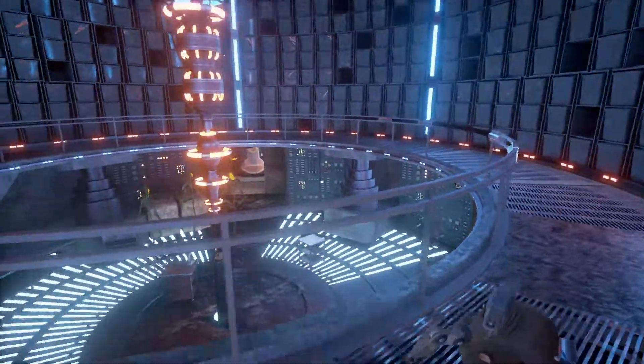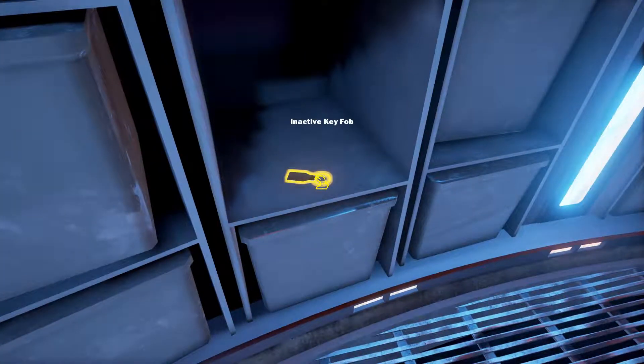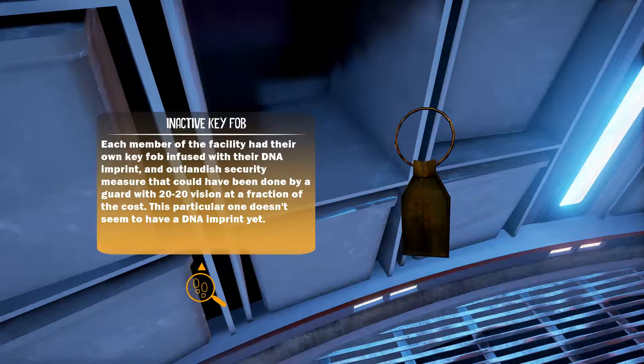I'm back with Maze. Up here I found an inactive keyfob. Each member of the facility had their own keyfob infused with their DNA imprint, an outlandish security measure that could have been done by a guard with 20-20 vision at a fraction of the cost. This particular one doesn't seem to have a DNA imprint yet.